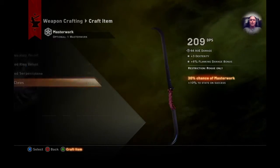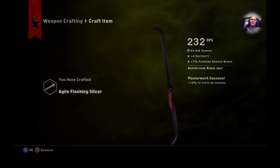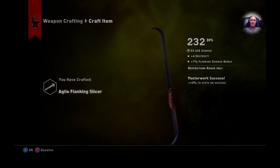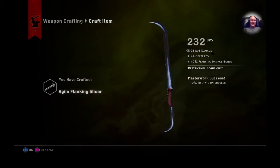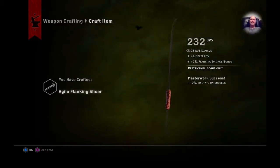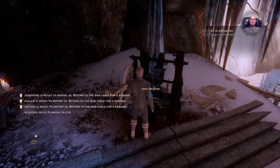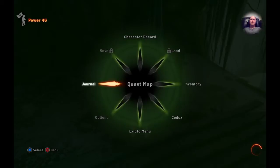Maybe I'll use one of these Great Paws. Masterwork Success — plus 10% stats on success. That's sick. We got it. Agile Flanking Slicer — that thing is badass. I missed what it said, but it doesn't matter.